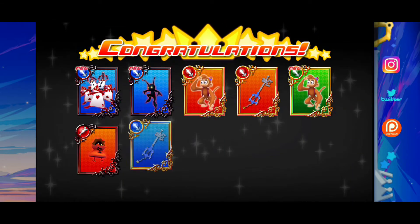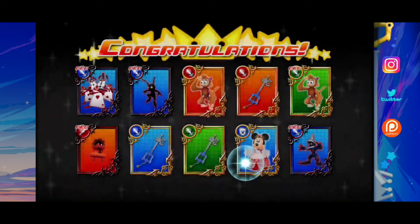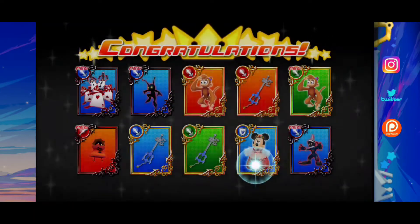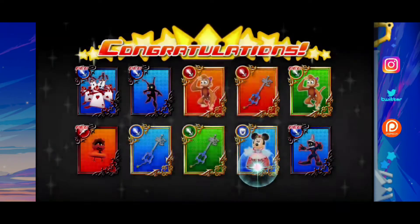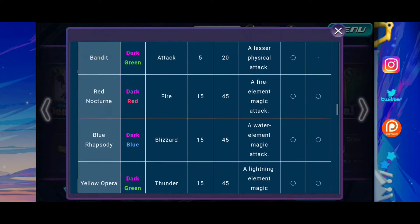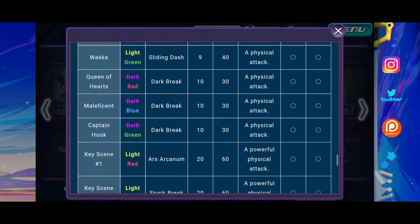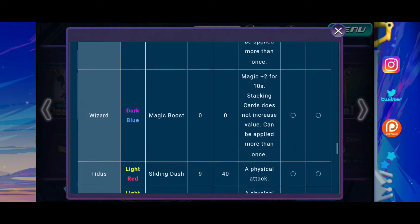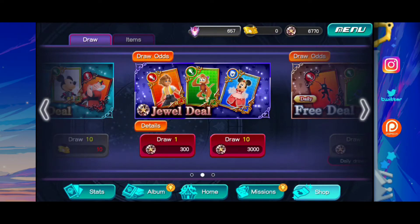Oh look at that. That's pretty cool. Playing cards. Attack. That's pretty cool, it makes me want to pull some more, but I don't know what the draw odds out of this jewel deal are like. Can you get key art out of this? Key scene, key art — yeah, you can get key art. So maybe we will pull more.